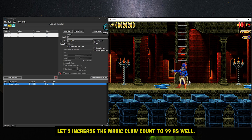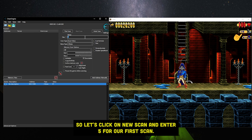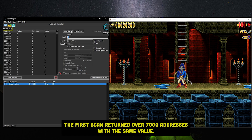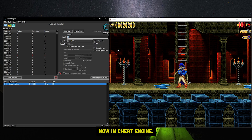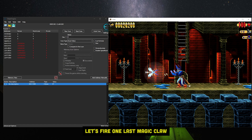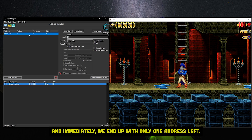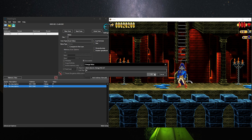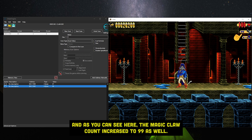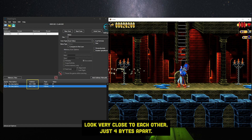Let's do one more — let's increase the magic claw count to 99 as well. We have five magic claws to begin with. Let's click on new scan and enter five for our first scan. The first scan returned over 7,000 addresses with the same value. Let's go back to the game and fire one magic claw. Now in Cheat Engine let's scan for four. We still have some addresses left. Let's fire one last magic claw and scan for three. And immediately we end up with only one address left. Let's add it to the address list and change its value to 99. And as you can see, the magic claw count increased to 99 as well. Perfect.